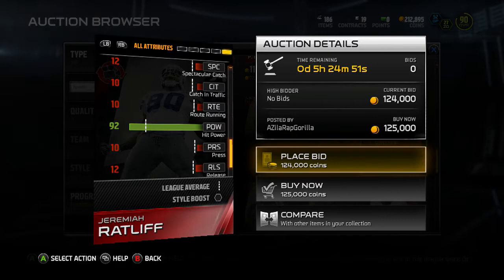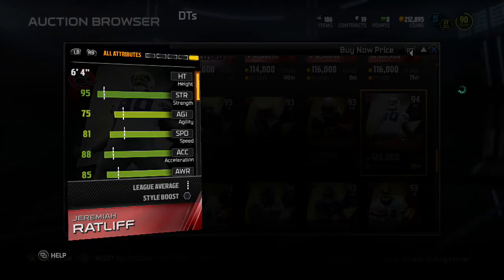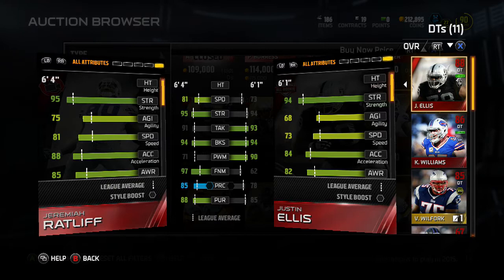Let me compare him to my D-tackle. I've got Justin Ellis, an 88 overall D-tackle I picked up for dirt cheap. They've got the same block shed. Obviously Ratliff is the better card, but Ellis does have some better stats — tackling and power move — but it doesn't really matter.